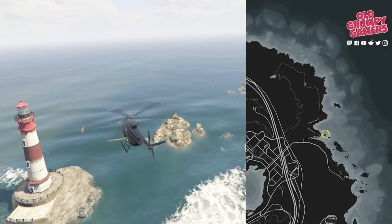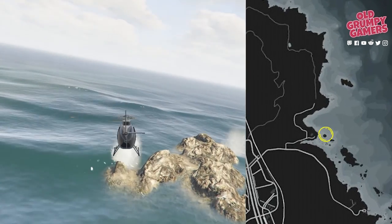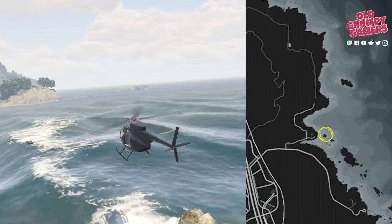Heading to the lighthouse on the outcrop of the north-eastern shore next. You can find this one on the ocean side of the lighthouse at the top of the landing.